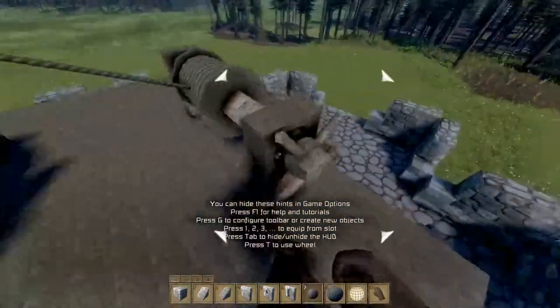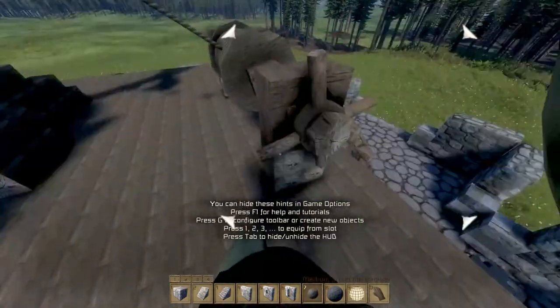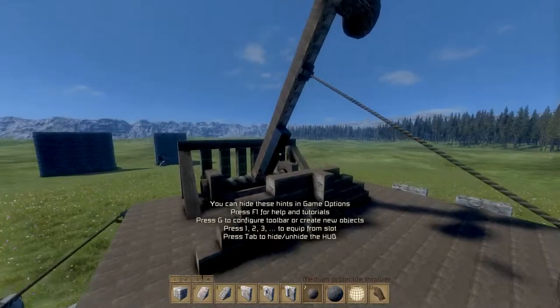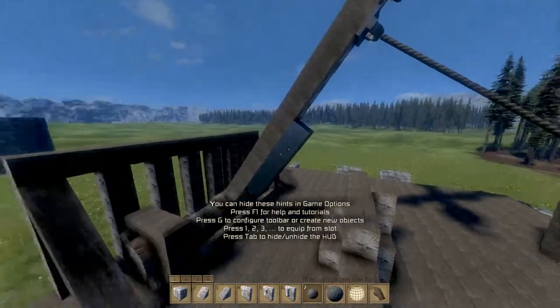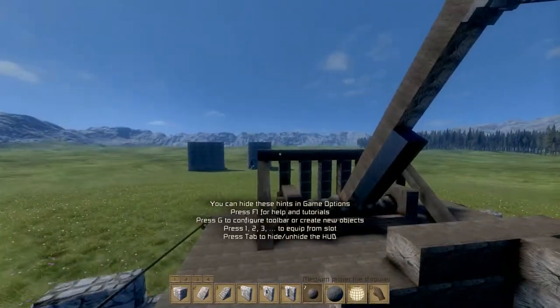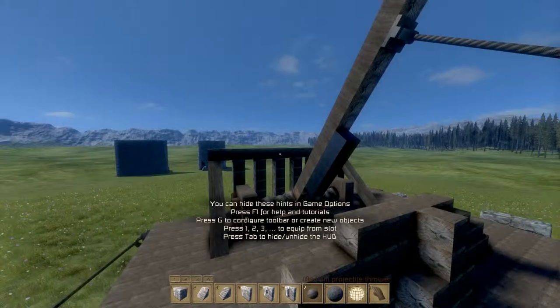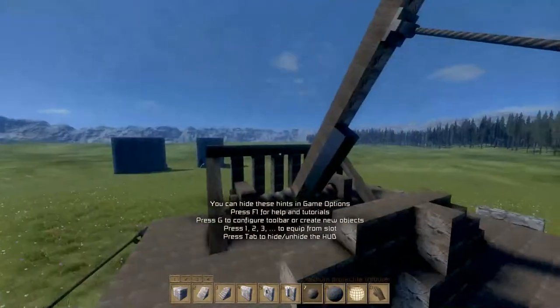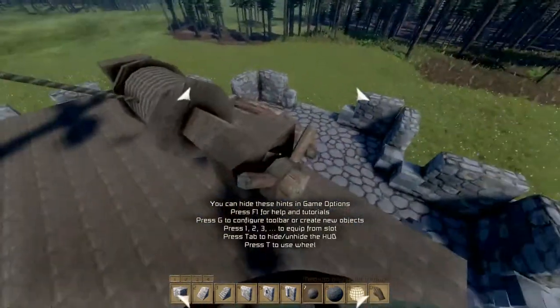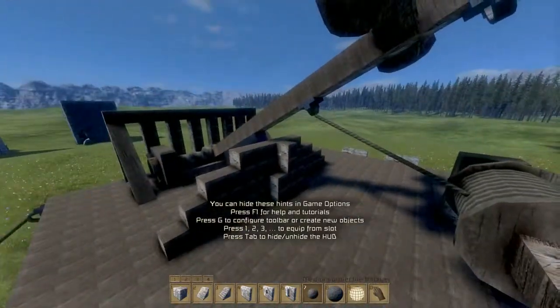Right, let's wind it in. I've weighted the bottom of this catapult there with those big weights, and that basically stops it rebounding when it hits the bar at the top, so you don't get a kind of weird elasticated effect where it just keeps jiggling forward and backwards. So anyway, here we go — wind it down a bit, there we go.